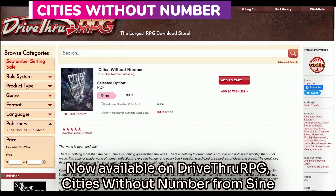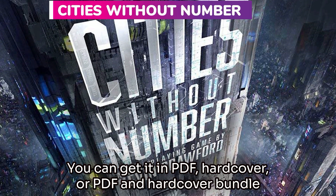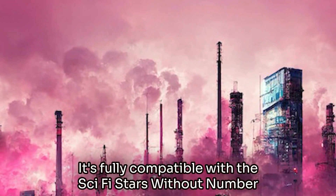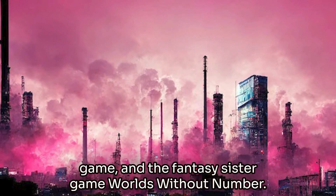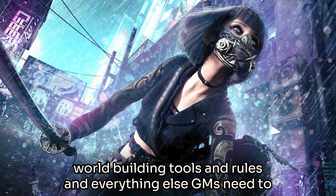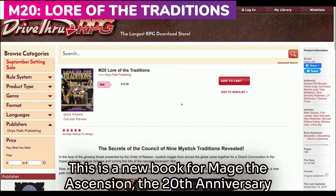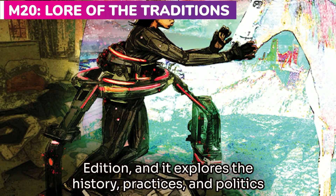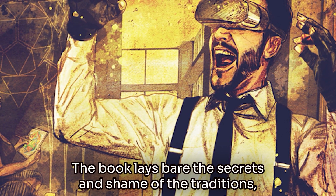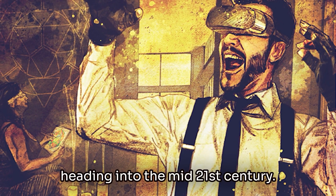Now available on DriveThruRPG, Cities Without Number from Sine Nomine Publishing is a cyberpunk RPG built for sandbox adventures. You can get a PDF, hardcover, or PDF and hardcover bundle formats, and it has five stars already with 43 reviews. It's fully compatible with the sci-fi Stars Without Number game and the fantasy sister game Worlds Without Number, so it's a very old-school-inspired game system with all the world-building tools and rules GMs need to create a custom cyberpunk world. Another new DriveThruRPG release: Lore of the Traditions is a new book for Mage: The Ascension 20th Anniversary Edition. It explores the history, practices, and politics of each of the current members of the Council of Nine, laying bare the secrets and shame of the traditions, recounting past tragedy and triumph, and detailing how each of these magical societies approaches the quest for ascension heading into the mid-21st century.